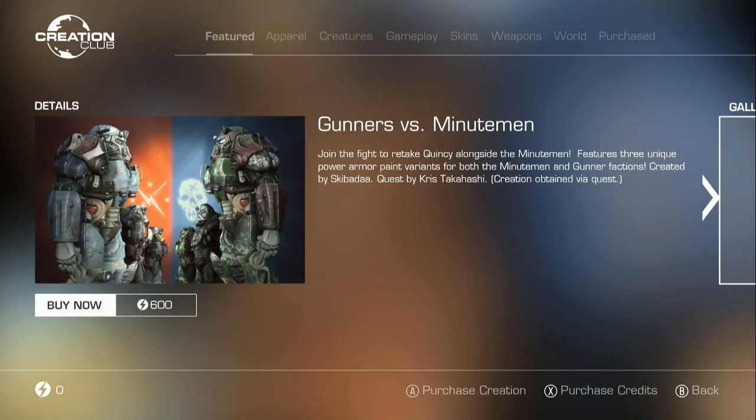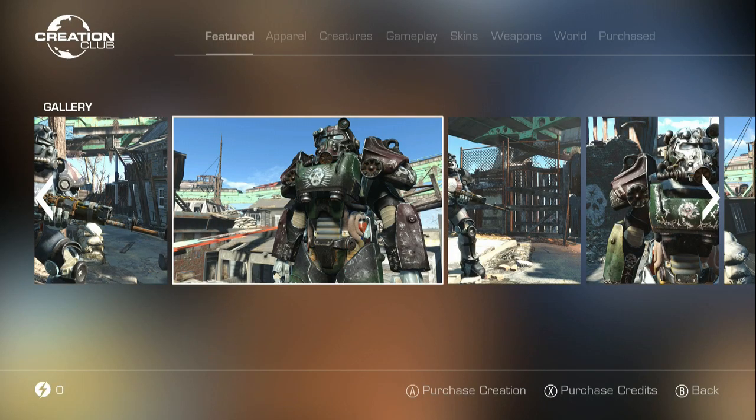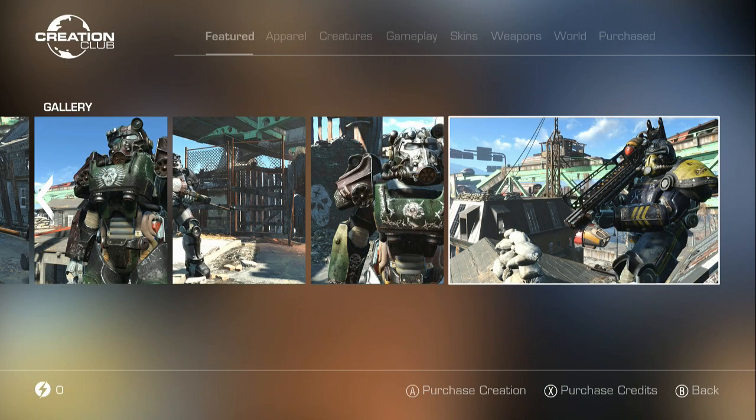Gunners versus Minutemen - this is a fight to retake Quincy, and it adds some unique power armor paints. And again, obtained via a quest, so I assume you have to do the quest.